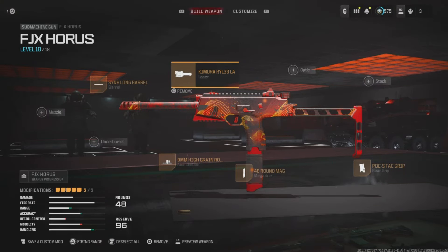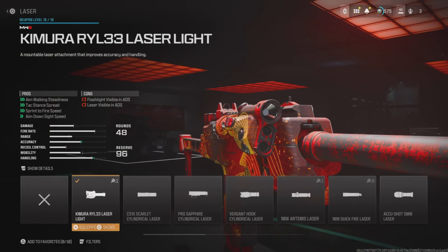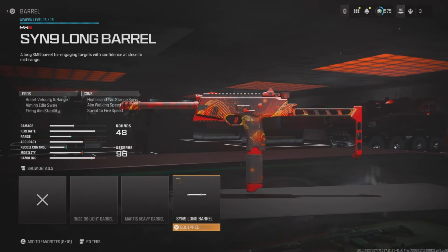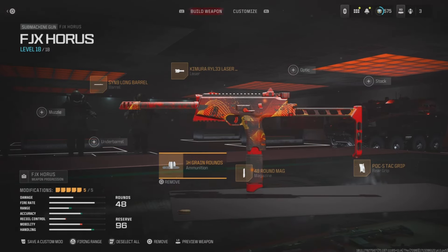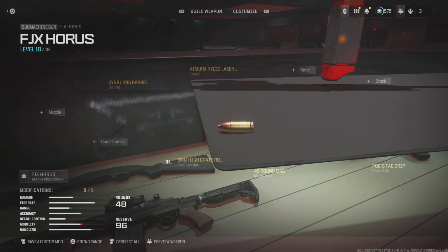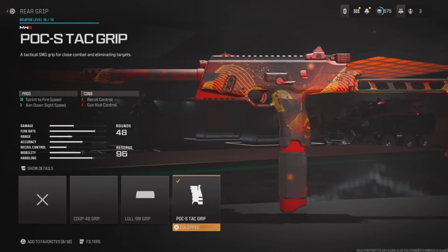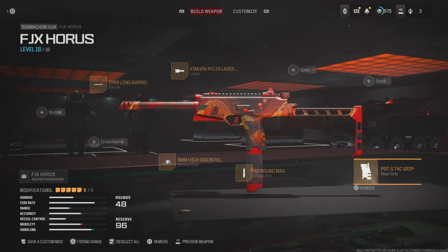Here is the class setup I use on the FJX Horus. For the laser, I'm using the Kimura RYL33 laser sight, which really helps with mobility, sprint-to-fire speed, and tac sprint speed — probably why this gun does so well with hip firing while moving. For the barrel, I'm using the SYN9 Long Barrel to help with damage output. Same with the high grain rounds — I feel they're the best ammunition in zombies for damage output. For the magazine, I'm using the 48 round mag. And finally, for the rear grip, I'm using the POC-S TAT grip to help with sprint-to-fire speed and optimize overall mobility.